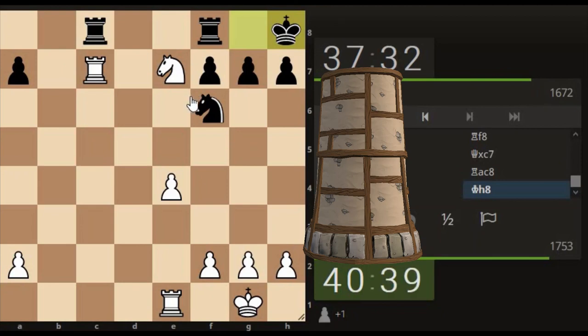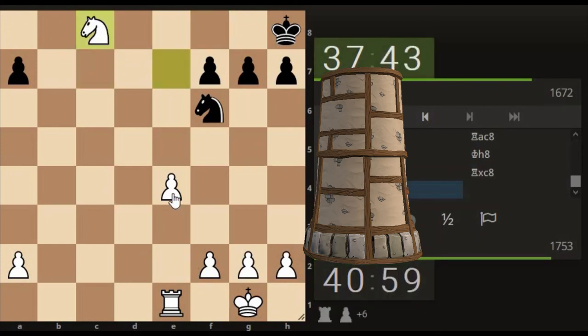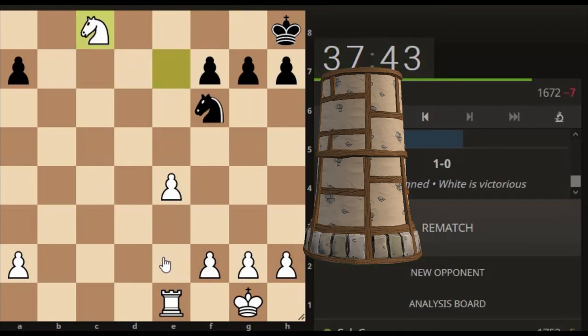We've moved the king but he hasn't resigned. Do we take with the rook or take with the knight? Probably take with the rook because then we've got a rook here - let's take with the rook. Rook's pressuring the rook. It's a rook versus a knight and they've resigned.